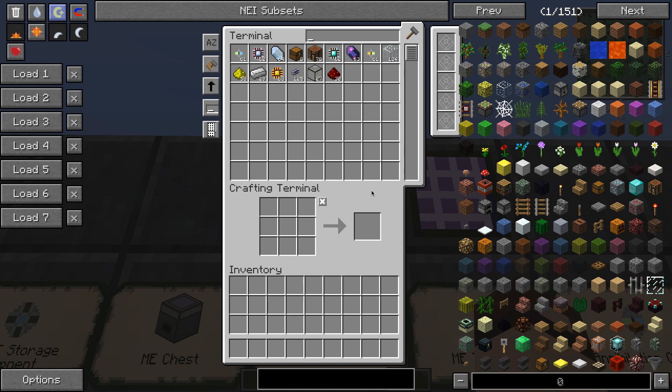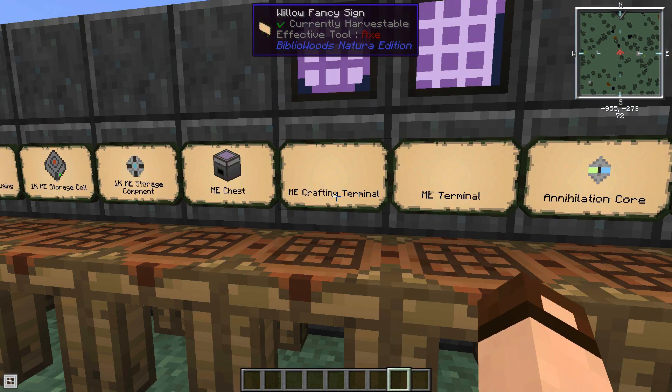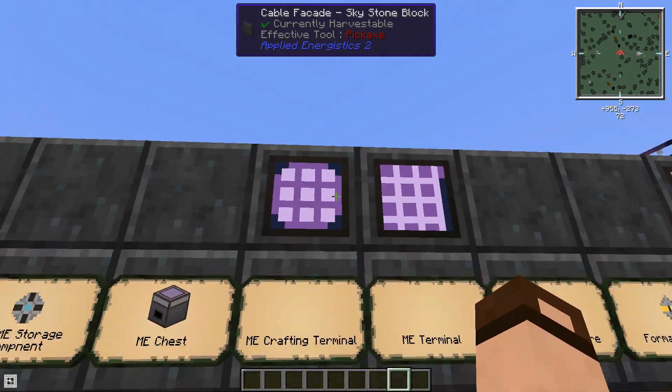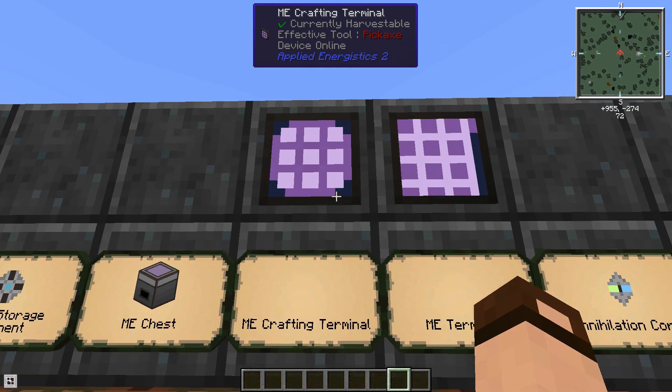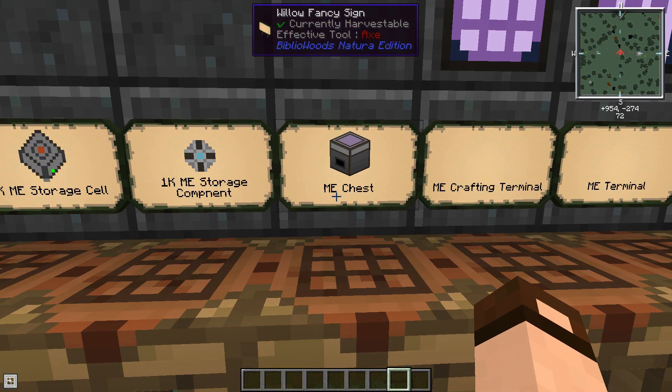Applied Energistics does have auto-crafting, but with this and all your materials in one place and the full index of NEI available with all its recipes, it's already pretty easy to craft stuff. These terminals will do absolutely nothing until we connect them to storage, so let's move on to the ME chest. A lot of people start out with this. For the ME chest you need an ME terminal in the recipe, along with a fluix crystal and two ME glass cables.